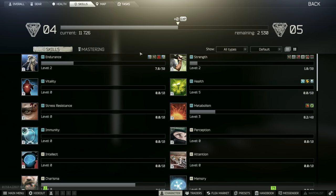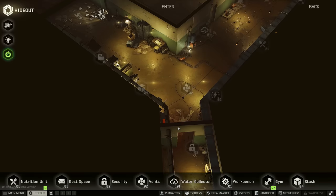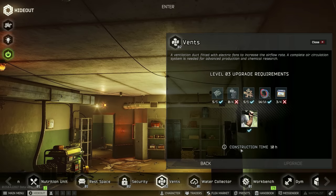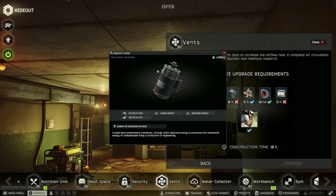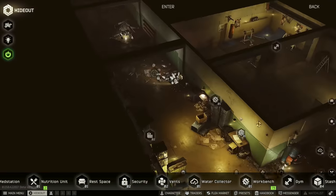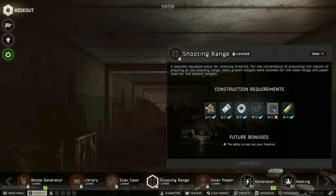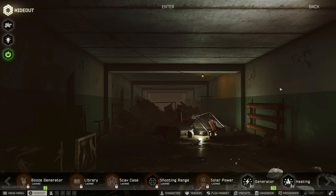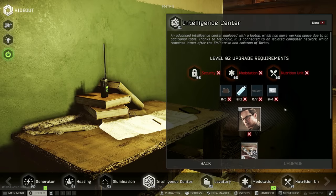We also have the shooting range ready to go — just need some more screw nuts, which shouldn't be a problem to find. The Intel Center level 2 is way far off; we need to get tension up but we can't work on tension without going into a rig. We're at 2,300 XP and getting there a little bit at a time.